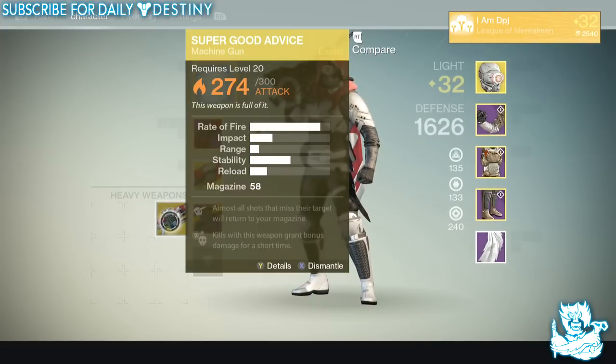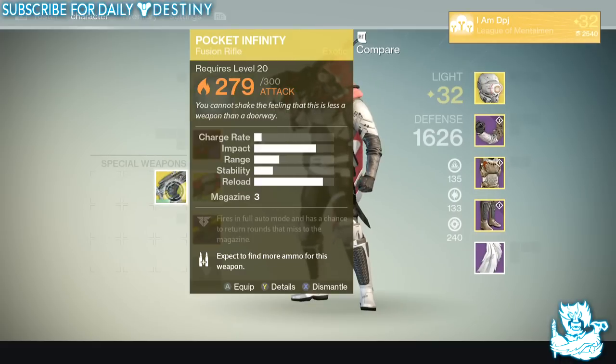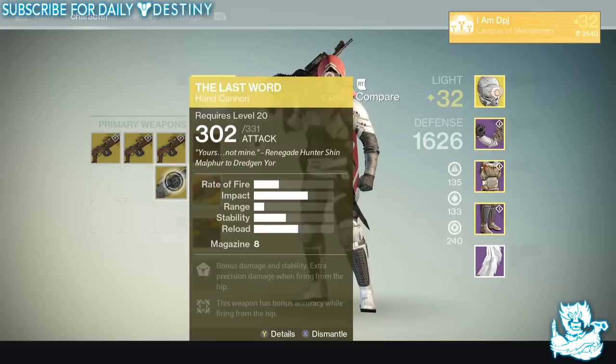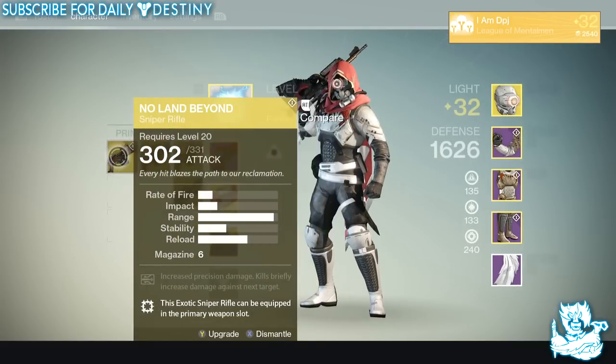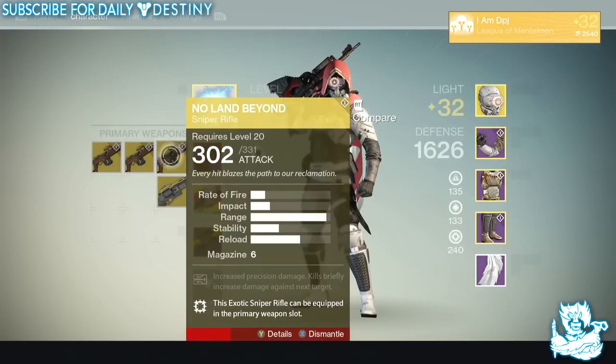Moving on to weapons — we have the Super Good Advice, which is an old school 300 attack weapon. I have the new version so this is not needed. We have the Pocket Infinity — same reason, it's an old weapon and just not needed. Then we have three No Land Beyonds and also the Last Word, which is a duplicate. I've got one No Land Beyond which is almost maxed out, though I'm surprised I'm even keeping that.